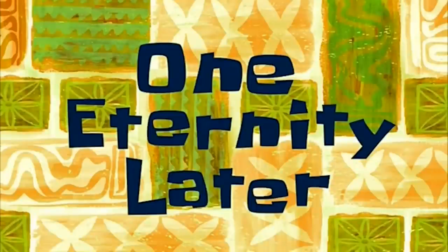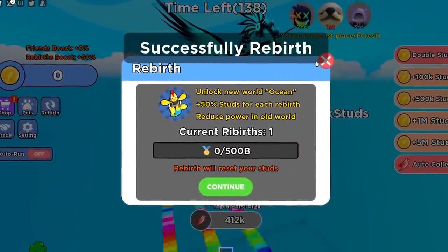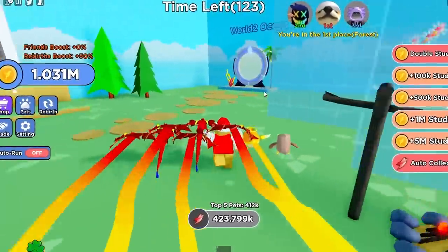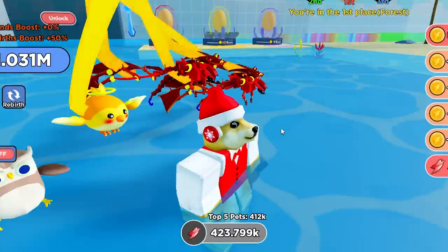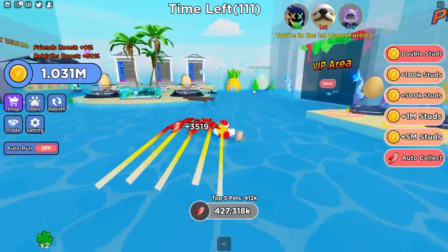One eternity later — I finally now have 25 million coins. Don't ask how long that took. So now we can rebirth. I don't know what we lost exactly, but we still have our old pets — that's good. We can go to the Ocean World now. I'm actually pretty excited. I wonder what's over here — there's gonna be like new eggs and stuff. Let's teleport. Oh okay, it's like a whole new map and everything.